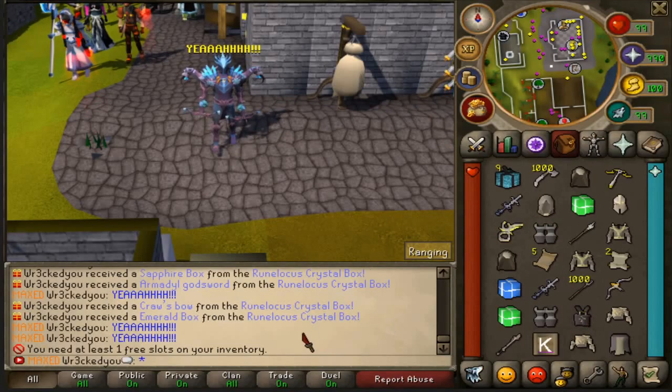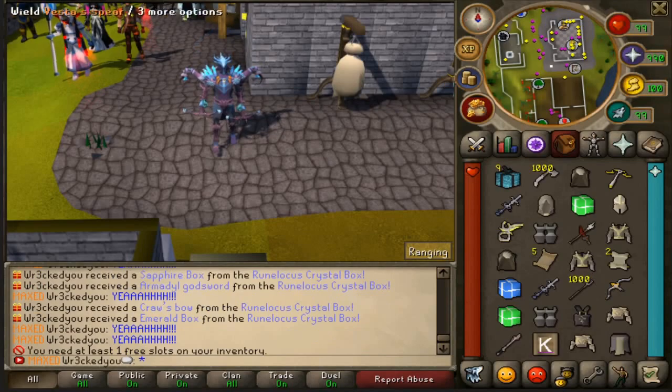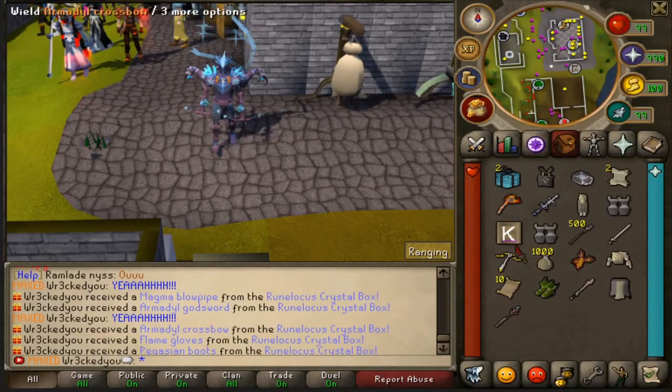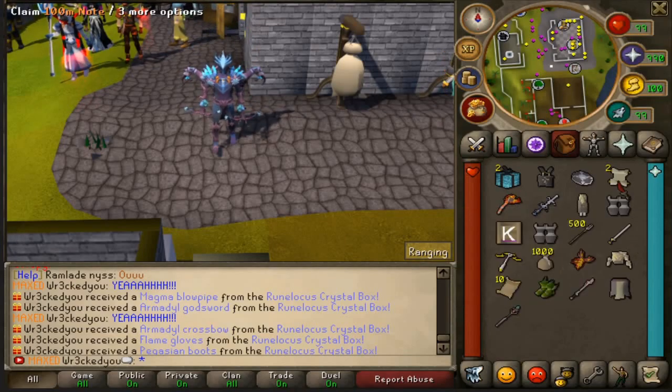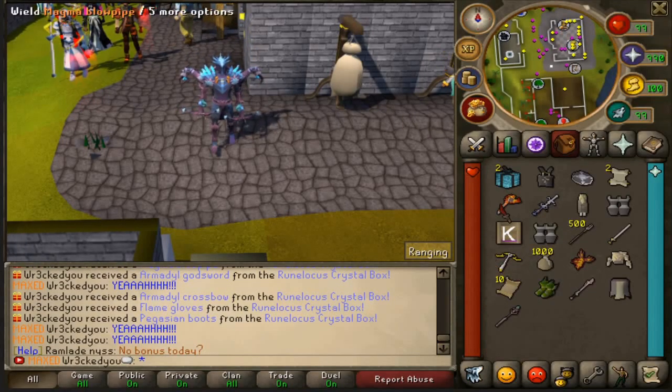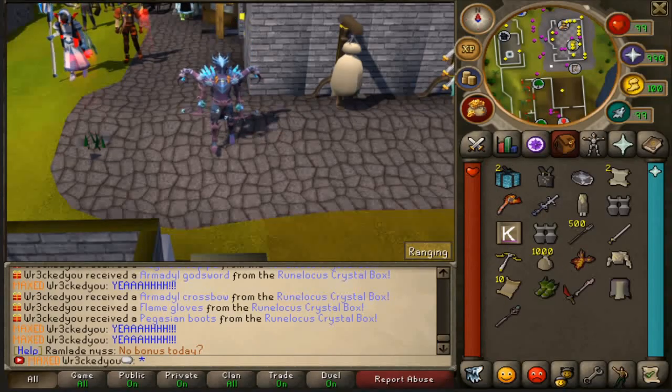Look at the chat — crossbow, emerald box — this is nuts, all from voting. Look at that loot: magma blowpipe! Whether you're a brand new player or just going for good loot by doing nothing other than voting every day, definitely vote, try to get those boxes and get yourself some goodies.